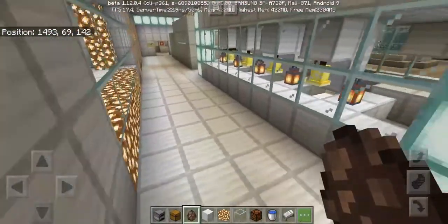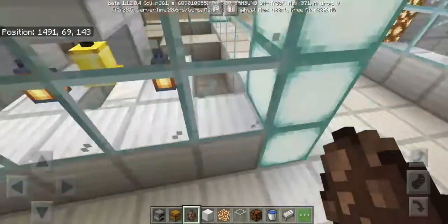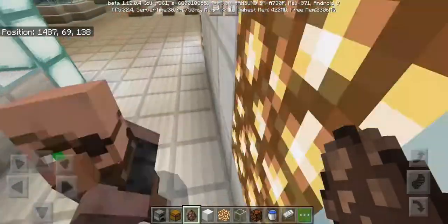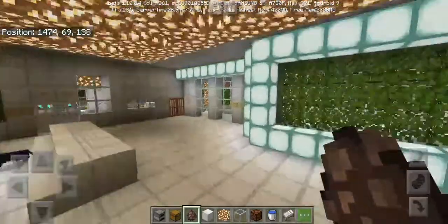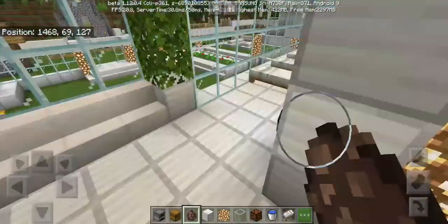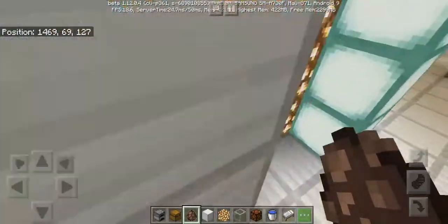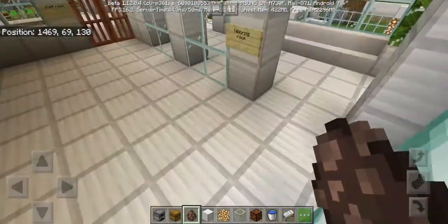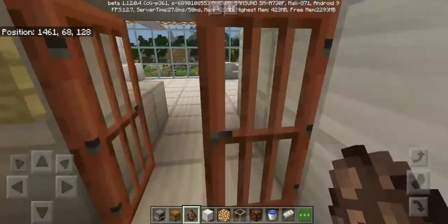Here will be the newborn babies area — we don't have newborns right now, but if players play and make babies, they'll go here. Here will be the laboring room, and this is the staff room of course.